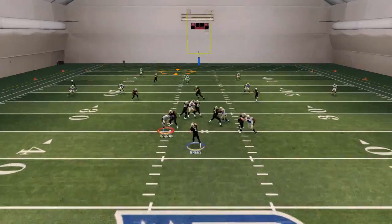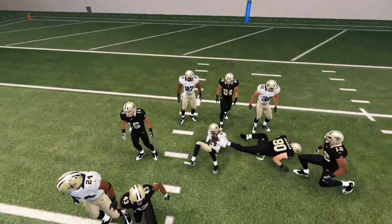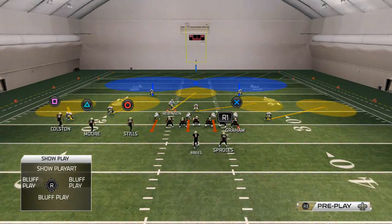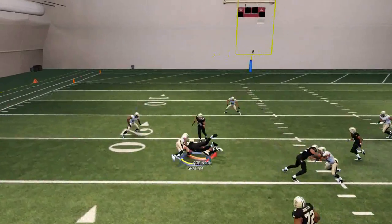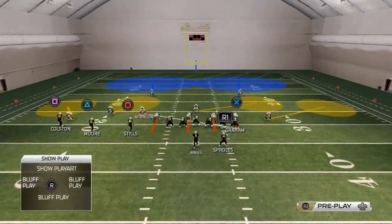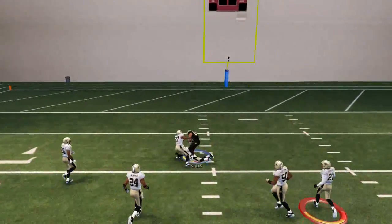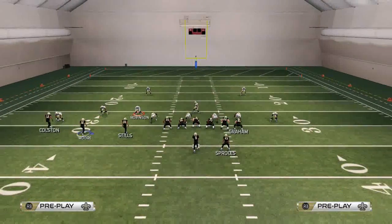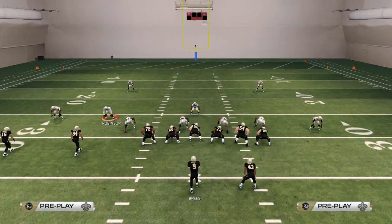We only have two more reads to go. Kenny Stills against cover two is not a route we typically throw, because the strength of the cover two is that deep middle of the field — the middle linebacker drops to the deep middle. You can see Robinson drops to the deep middle to cover the streak, which is why Jimmy Graham's route is open. But say they man Robinson up on Jimmy Graham — in that case we can hit Kenny Stills on the seam. The final progression against cover two is a pass lead inside streak to Darren Sproles.